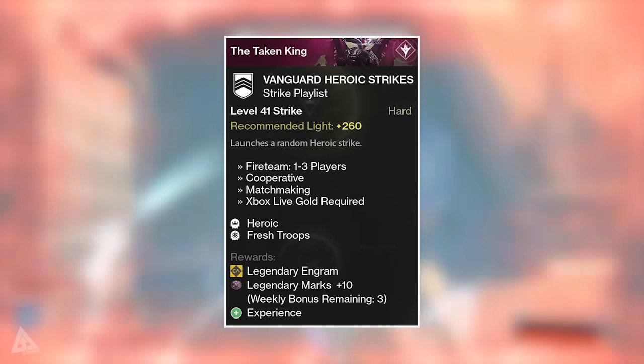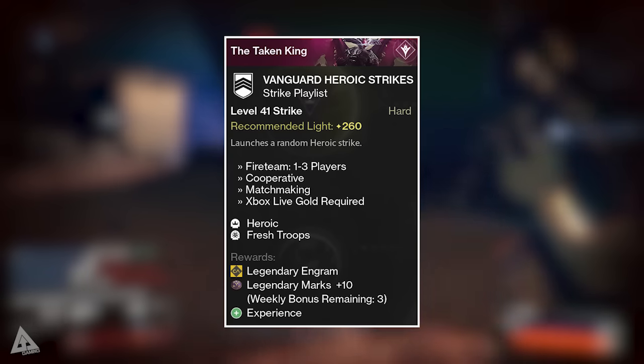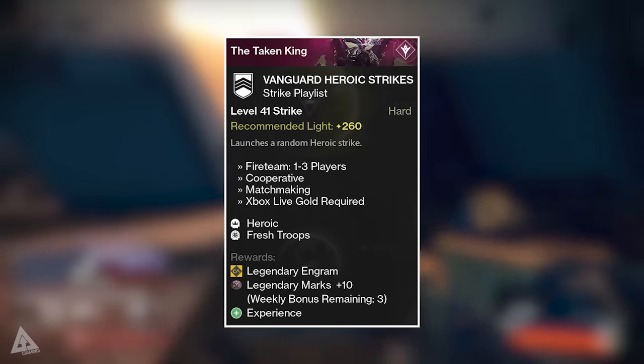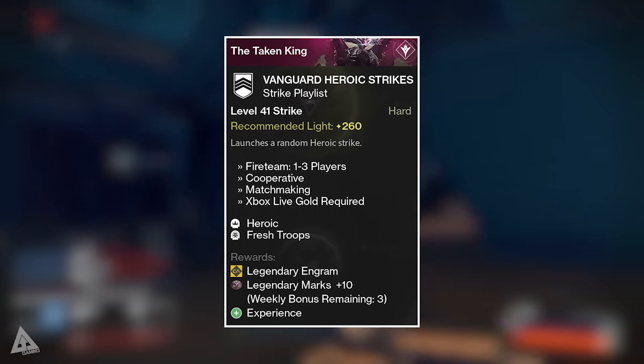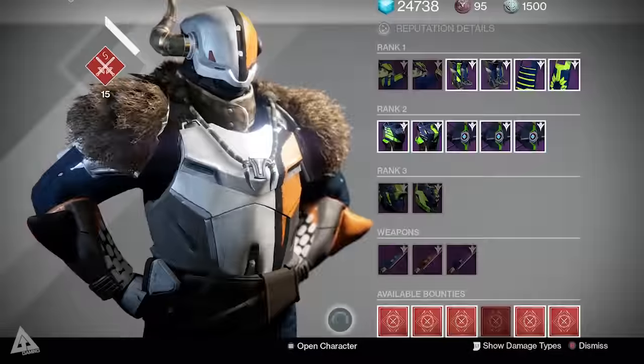Of course, being a weekly reset, that now means you can complete another three Heroic Strikes this week and get 10 Legendary Marks each time. If we've just had Iron Banner, chances are you spent some Legendary Marks, which means you probably want to stock up — so doing three of those will net you 30 Legendary Marks this week.